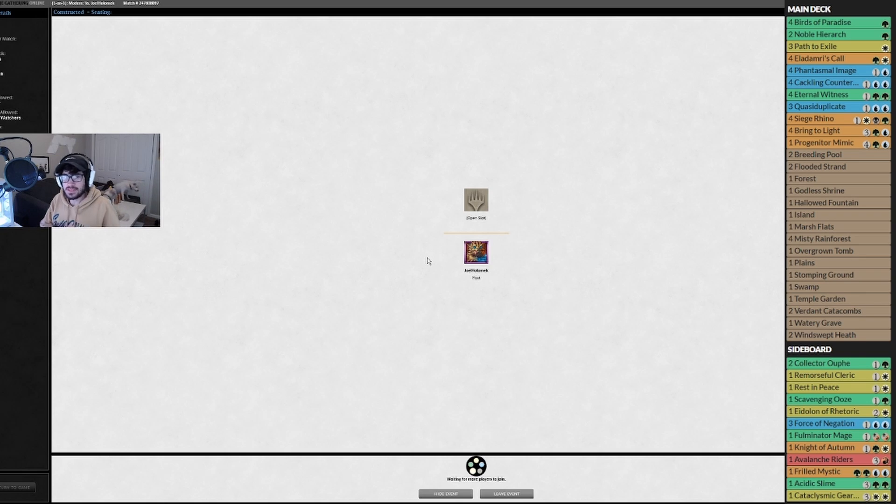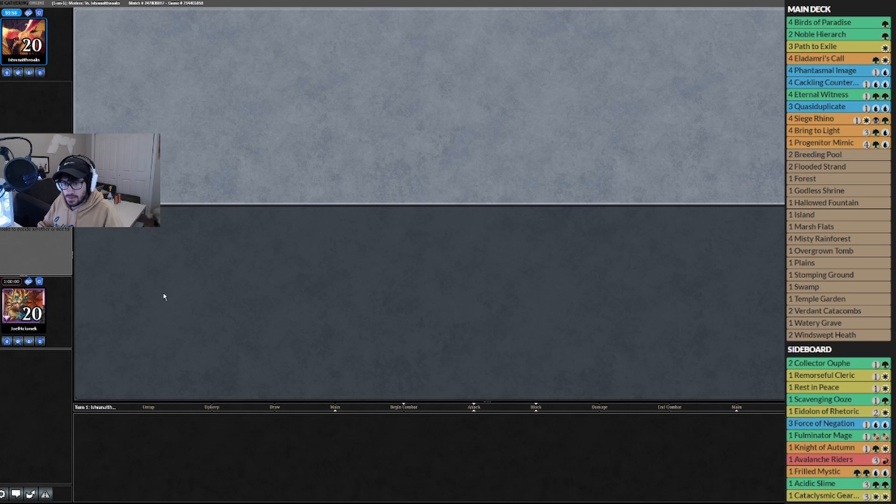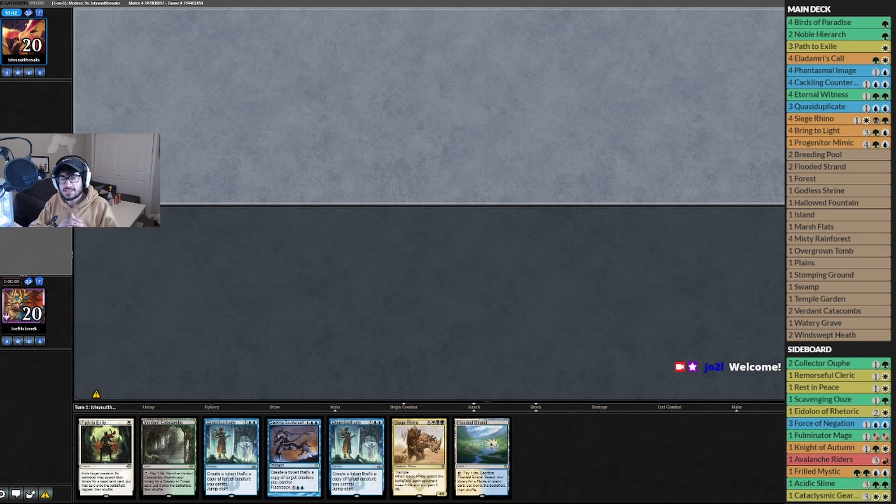The game plan is: play out a Siege Rhino, copy the Siege Rhino, make more Siege Rhinos, then blink the Siege Rhinos to continually deal damage. We're running Noble Hierarchs, Birds of Paradise, Eldrami's Call to get more rhinos, Phantasmal Images to copy rhinos, Eternal Witnesses to get back and replay rhinos, Siege Rhinos to actually just play rhinos, and a couple of cards that blink the rhinos. Let's play some Siege Rhinos!